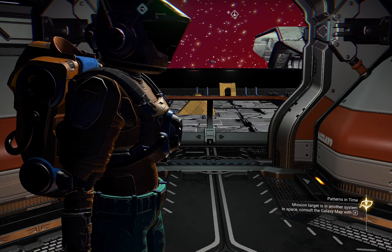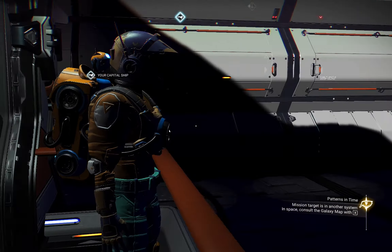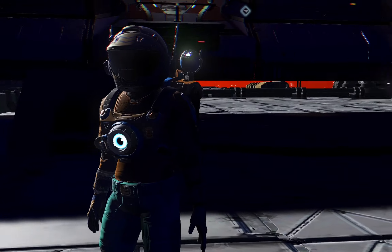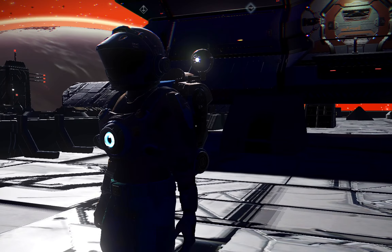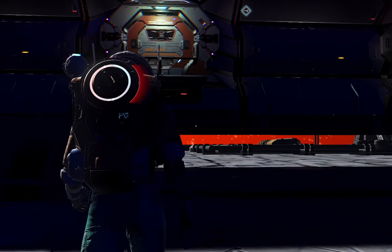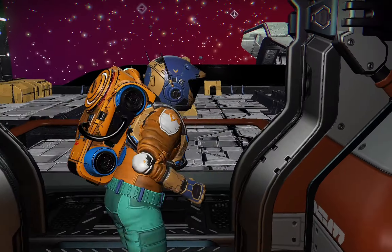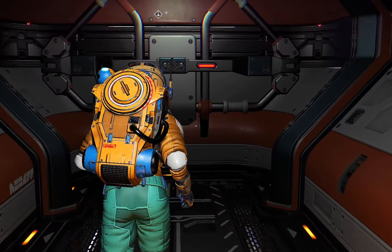From right here you can actually walk out into space, and you can actually land onto the freighter itself and walk on it. Just be careful not to fall off into space, but you won't actually die because you've got your oxygen. There's no sun to burn you either, so you don't need any thermal protection. This is pretty cool — you can actually walk on your freighter.